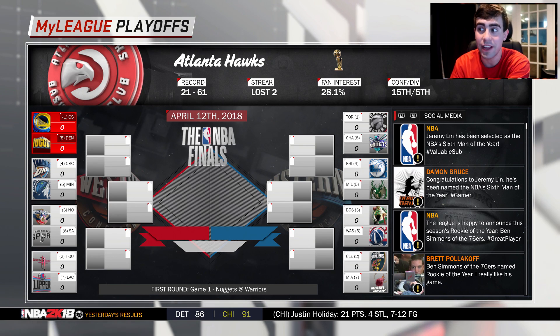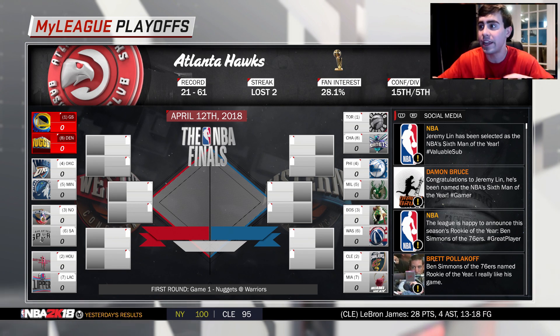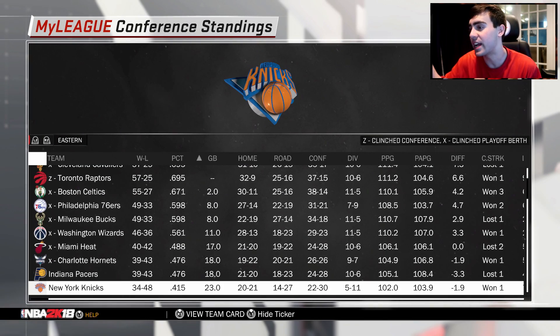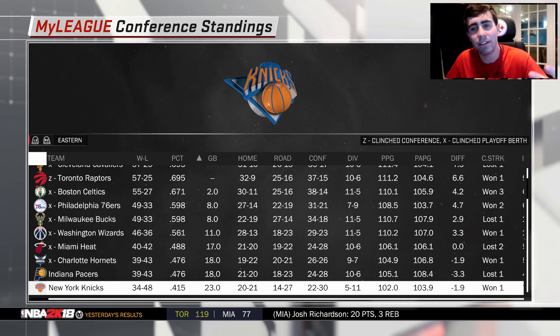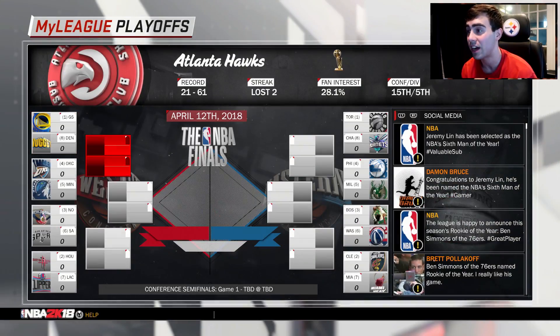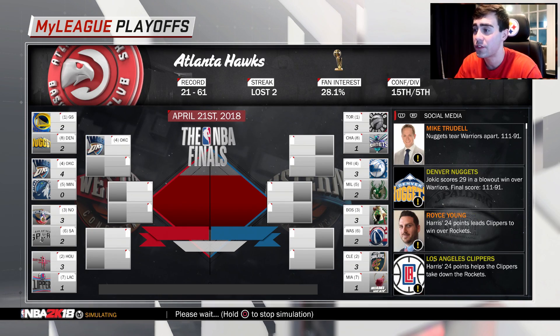Draft picks might not have a big impact — I've got to sign free agents because I need to win it all next year. Then at the end of that year, say we get bounced in the second round, I go see who had the worst record — say it was the Knicks with 20 wins. I control the Knicks and do the same thing, rinse and repeat for three seasons. If you guys enjoy these, let me know by leaving a like. If we can get 1,500 likes, I'll do one of these soon. So without further ado, let's get into the offseason with this Hawks team.